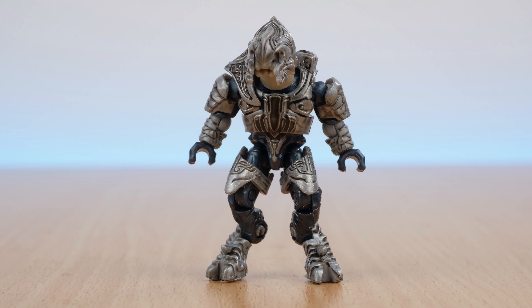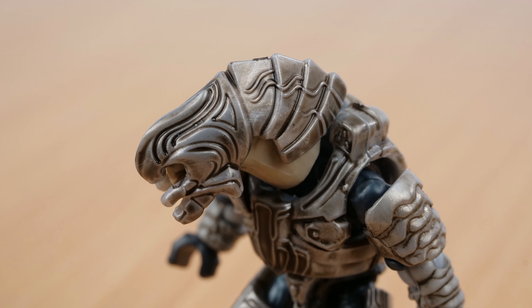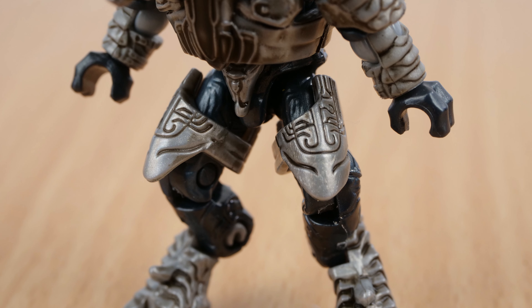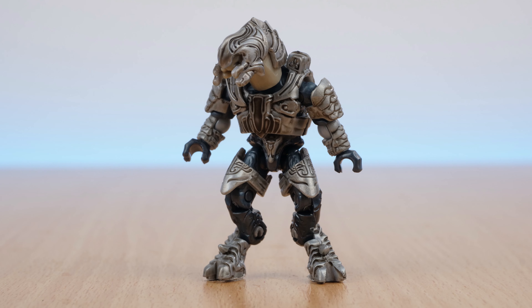The set includes a new Halo 2 Arbiter figure. Just look at the wash on that armour — a simple addition like that makes it feel like it's from a Halo Heroes line, or someone's custom figure. The model himself has a nice metallic blue undersuit, and his helmet is removable.